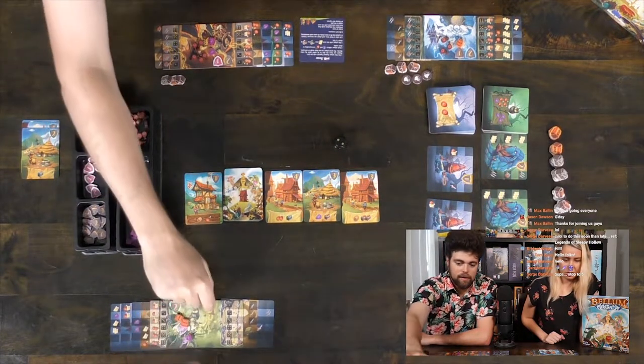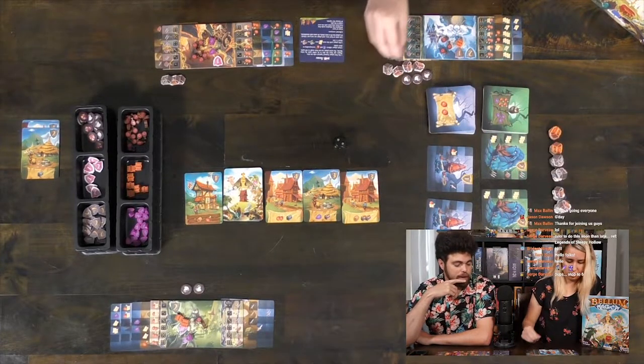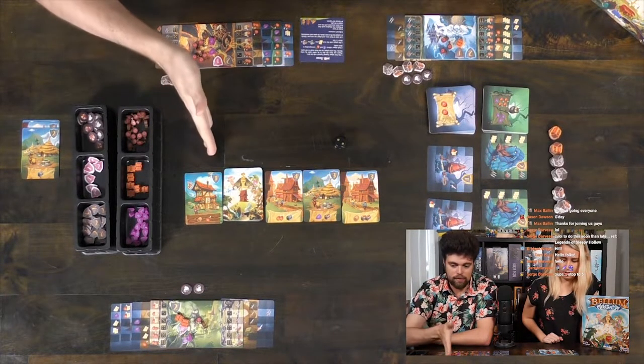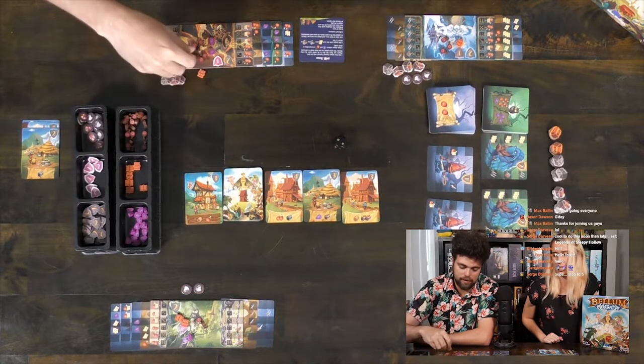Alright, so Alicia's going to win — she gets a silver chest. Well done! And now it's attacks. I have two damage, so I'm just going to get one of these village cards, which was my intended plan originally anyway.